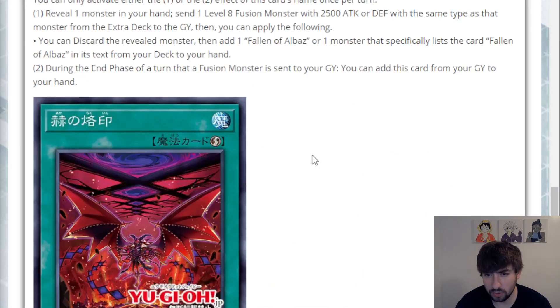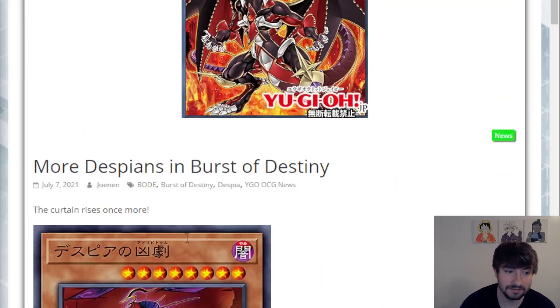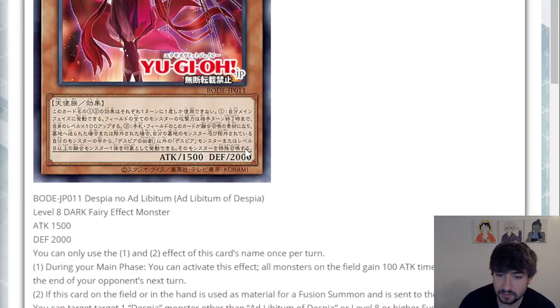Looks like four more cards for the Despia archetype coming in Burst of Destiny, which is really hype because Despia had already its first wave revealed in Dawn of Majesty. It seems like it has definite potential just as a fusion archetype. It definitely does pretty well at rotating resources. I just don't think they've had the best win condition quite yet, so we'll have to keep an eye on that. There looks like a new fusion boss monster here, so we'll see how we do. Without further ado, let's start off with our first monster here.